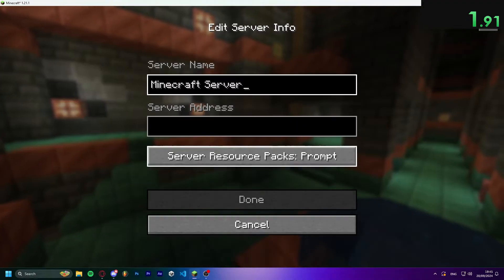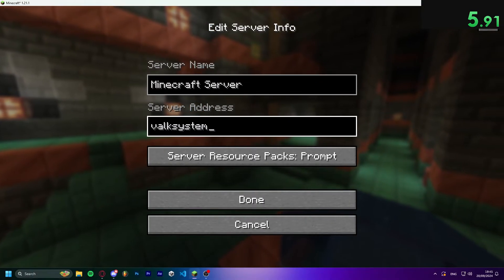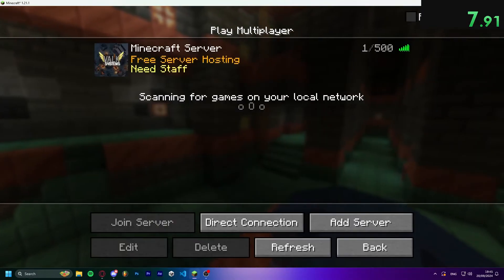Go to multiplayer, click add server, and then try and type in Valksystems.pro. And then just join it.